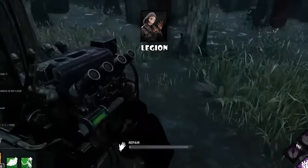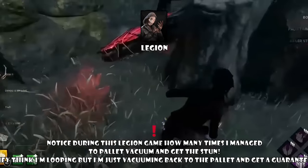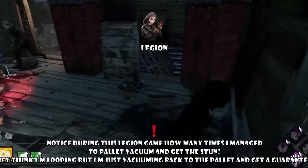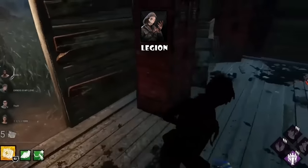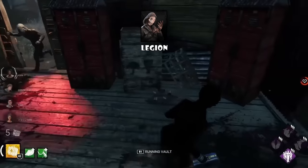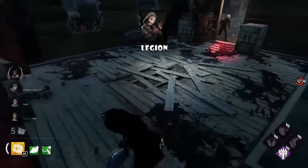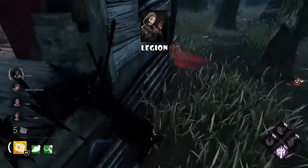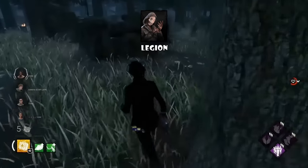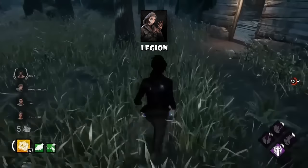Legion always wants to get information early game using their power. The best way to counter Legion is to split up — if you're all together and Legion uses Frenzy, they can get everyone injured plus down someone. If you're getting chased, stay far from teammates or gens being worked on. You can also body block for your teammate so that Legion hits you twice with Frenzy, which cancels them out of their power. Pallet vacuuming is also really good against Legion using Frenzy — many Legions respect pallets, so pretending to loop the pallet and then actually getting the stun is very effective.